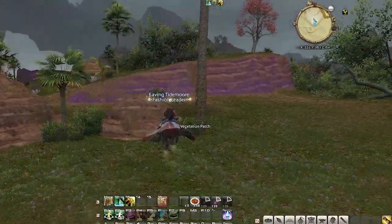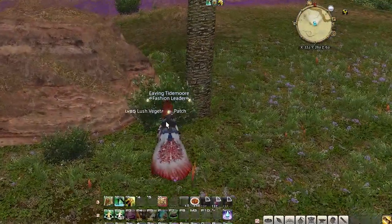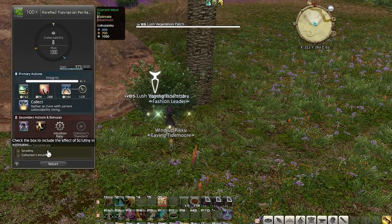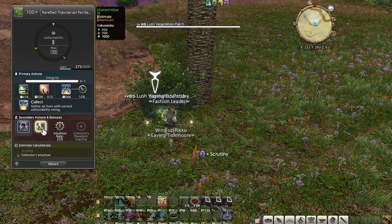I've now finished buying all the Master books for fishing and botany. I haven't even unlocked mining yet, so I'm not going to buy those at this time. So now I'll be switching over to focus on purple scripts.